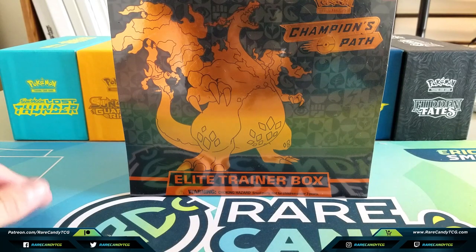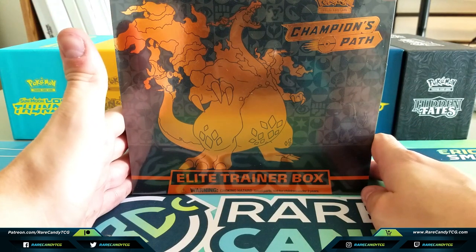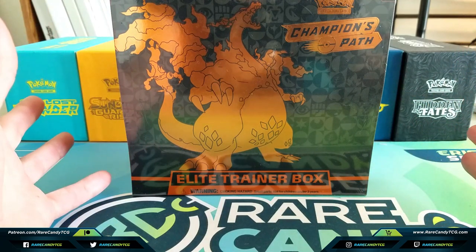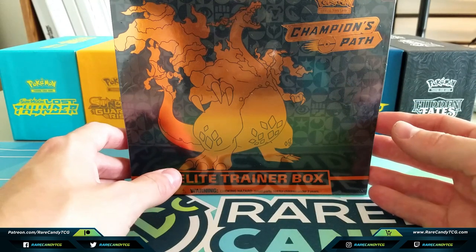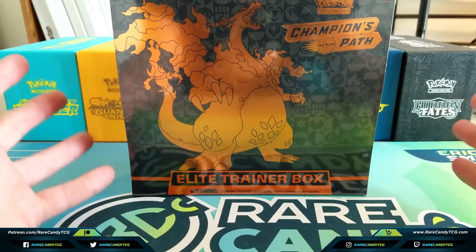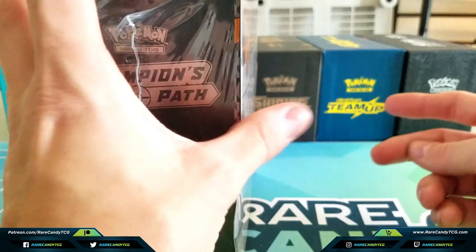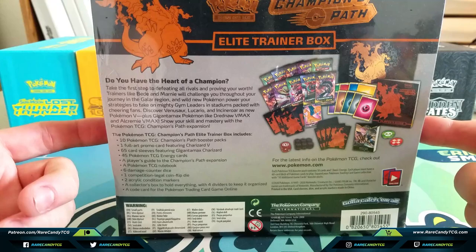Welcome back everyone, it's Eric from Rare Candy. Today we are going to be cracking open the new Champions Path Elite Trainer Box that just dropped. A lot of people have been very anxious to get their hands on these. I was able to get a couple, all thanks to our friends over at FlipsideGaming.com. You can use the coupon code 'rarecandy' at checkout for any Champions Path product or anything else from their site.